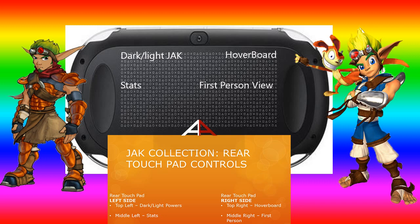The top-right is your hoverboard — to get on and off your hoverboard. The middle-right is to switch to first-person view. The bottom-right I haven't really found out yet.